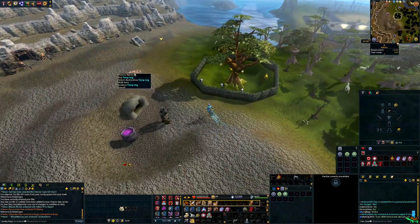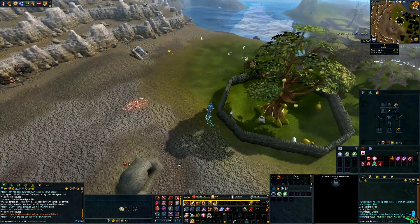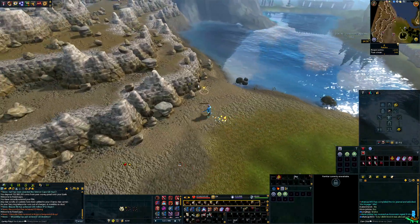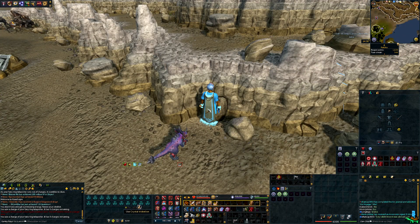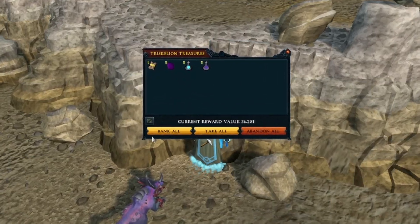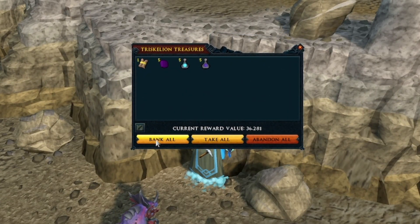Here's the fairy ring code: AJR. My setup currently is I just bring 20 Triskelion keys with me. You don't need a familiar, but for loot tracking purposes that's what I'm doing. When you open these you can just hit bank all, but for tracking purposes I've been taking out the elites, banking some of the other things, and putting certain items aside.